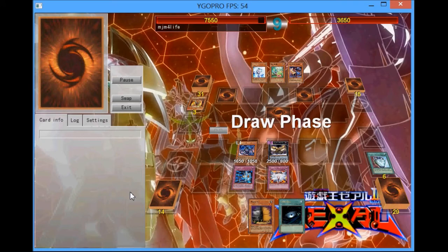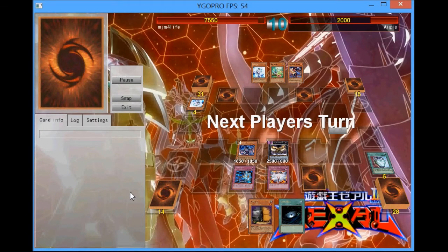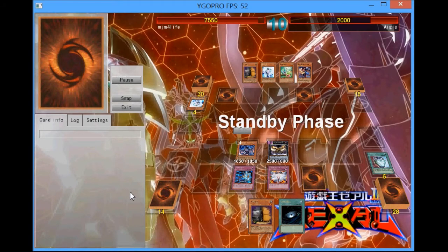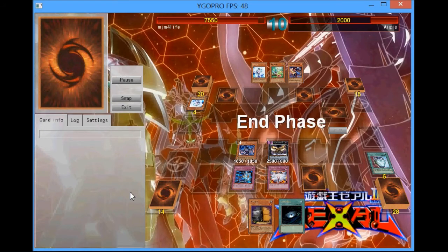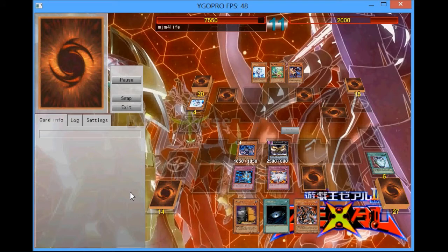Thunderbird can activate its effect to prevent Mirror Force, Deep Prison, Torrential — anything like that — from actually affecting it. So I'm going to attack over his face-down which is a Veilet, and if they're setting Veilet, they don't have anything. I set the Book of Moon as an extra precaution. He's going to set Maxx C now, and once I saw that he set a Veilet, I knew he had nothing. When you're setting Maxx C, you don't have anything.